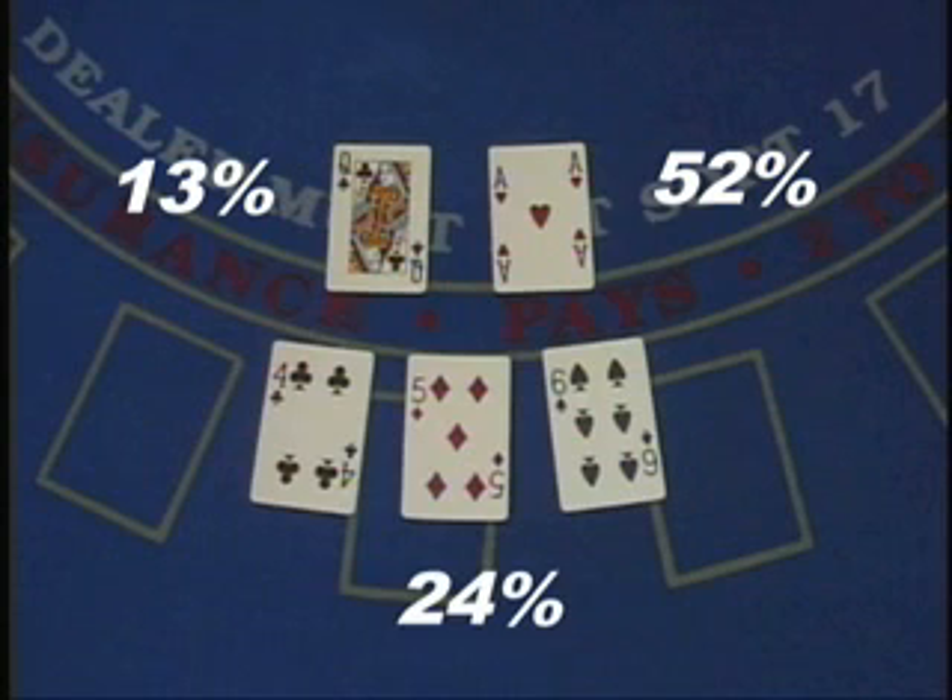Here are some key cards that the advantage player is going to attack. First, we have the ace — if we can steer the ace into the advantage player's hand, he plays with a 52% advantage. Then we have a 10: if we can steer that 10 into his hand, he plays that hand with a 13% advantage. But if we have a 4, 5, or 6, we try to steer it into the dealer's hand, and we can play any bet on the table at a 24% advantage.